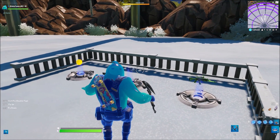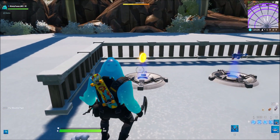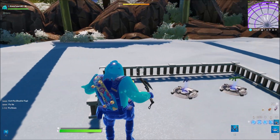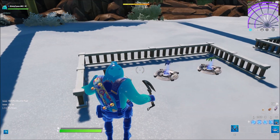We have three new items. We have the scoped assault rifle, we have the harpoon gun, and we also have the gold coin — or gold in general. You can use this to put in vending machines. It's basically just like wood, stone, or metal, but it's looking more like an actual currency, so you can use it for that.